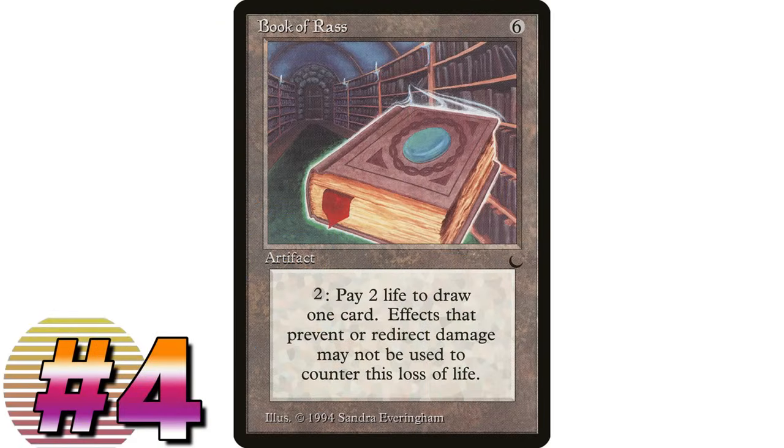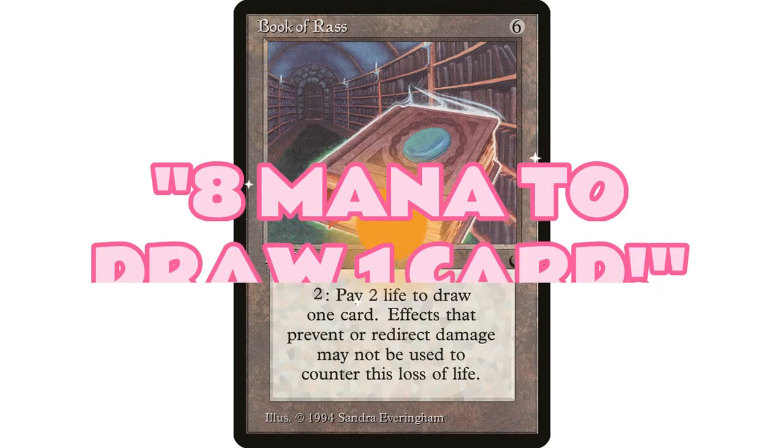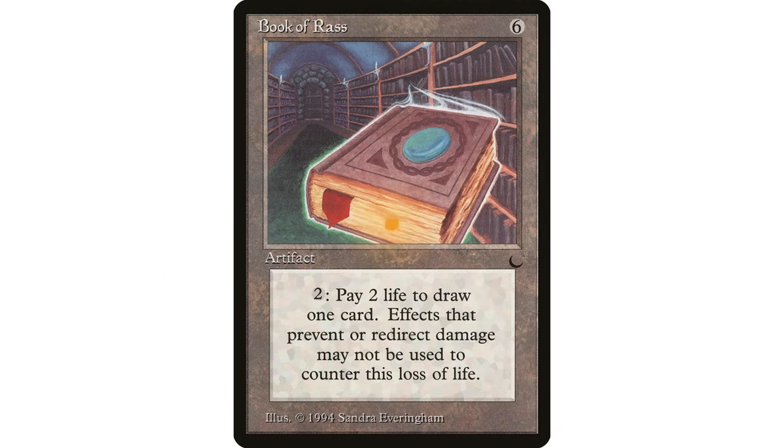Speaking of card draw, I have a very unique one that got knocked pretty hard the first time I mentioned it in this series: Book of Rass. It's six mana artifact - pay two and two life to draw a card. People in the comments will say 'eight mana to draw a card, that's terrible,' but of course eight mana draws you the first card, and then the second, third, fourth, and fifth cost only two mana each.